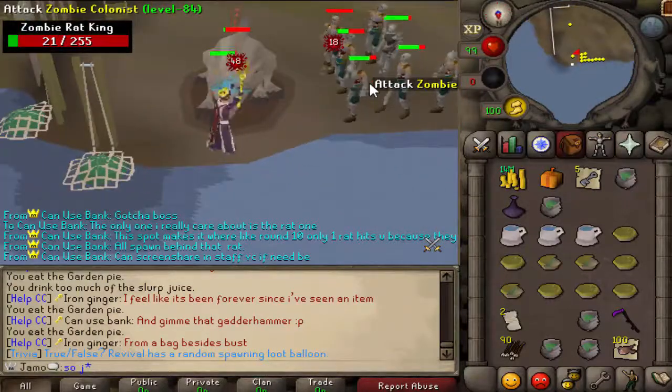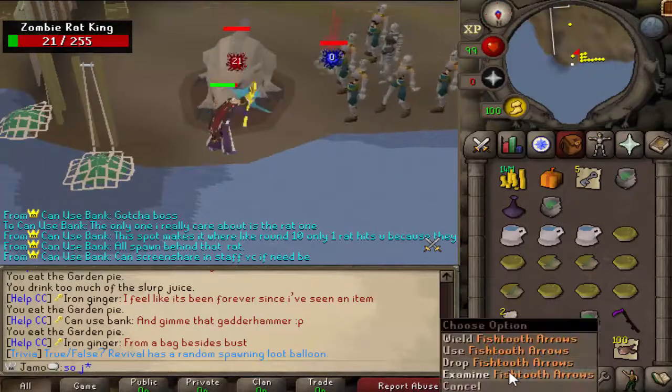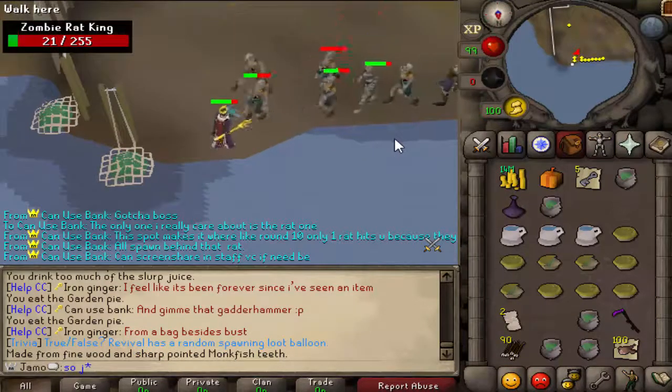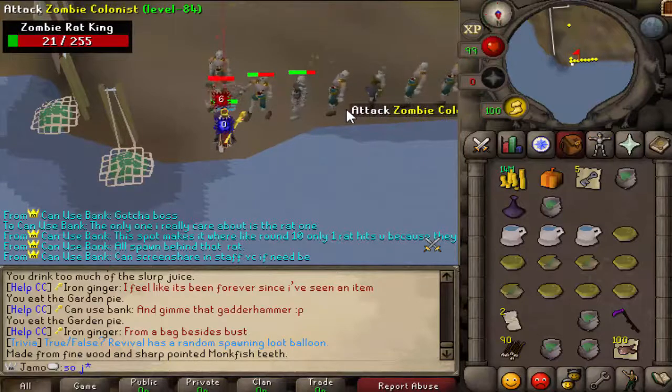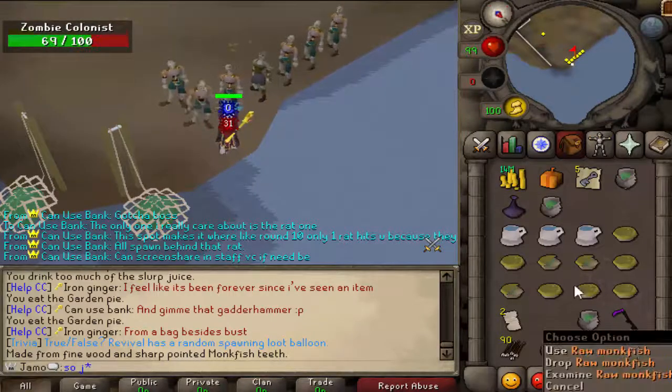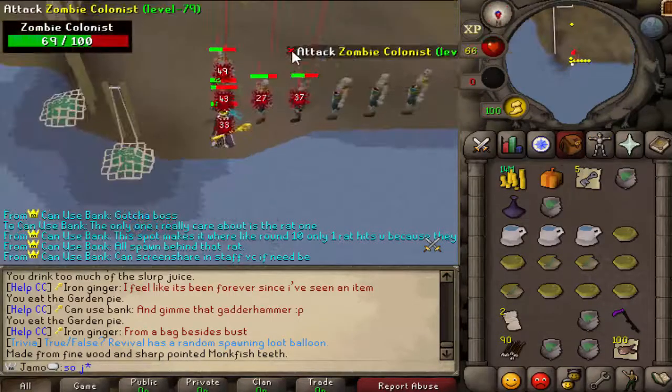There are no real crazy unique rewards. The only unique thing is the fishtooth arrows, which are tier 80. They are the best arrows in-game, only compatible with currently the Twisted Bow. That's one of the main things to go for, and then you also just get cash, keys, and rewards.